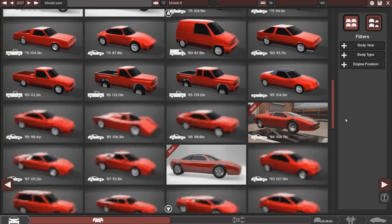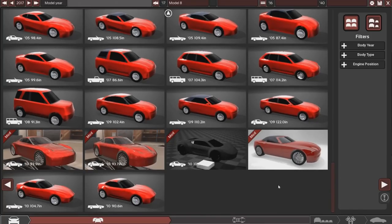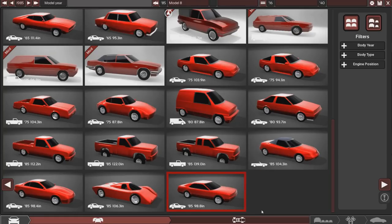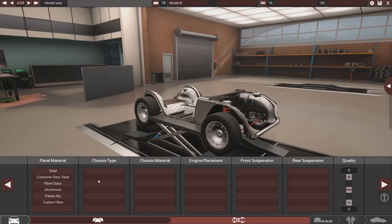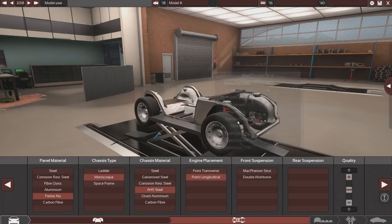I've installed a load of mods — there's some really cool ones like the McLaren P1 look. I found a good one the other day: a 1985 body shape. Look at that — that is muscle all over. We're going with modern muscle though, using the 1985 coupe body but in the year 2018. Because it's modern, I also wanted it to be quite expensive and nice. I think we'll go with aluminium or partial aluminium for the panels, and monocoque chassis.